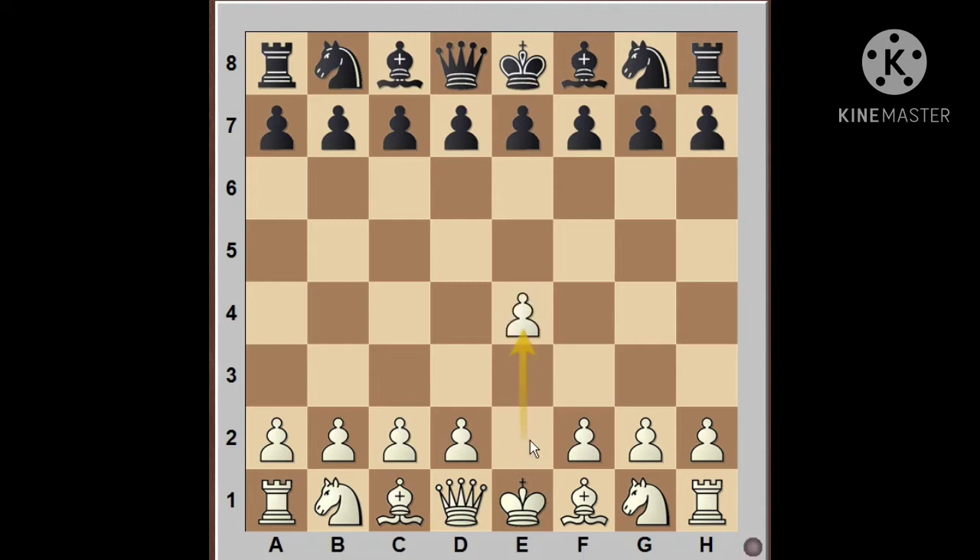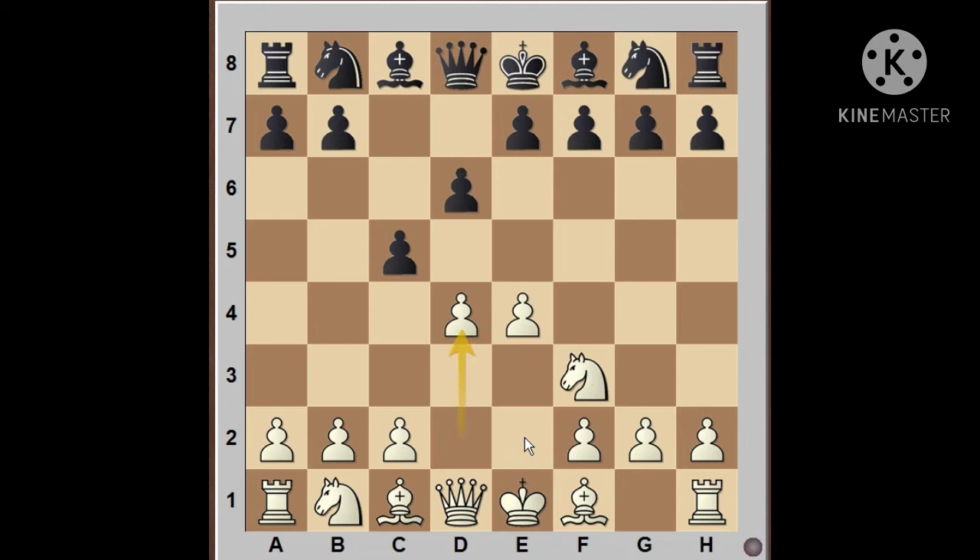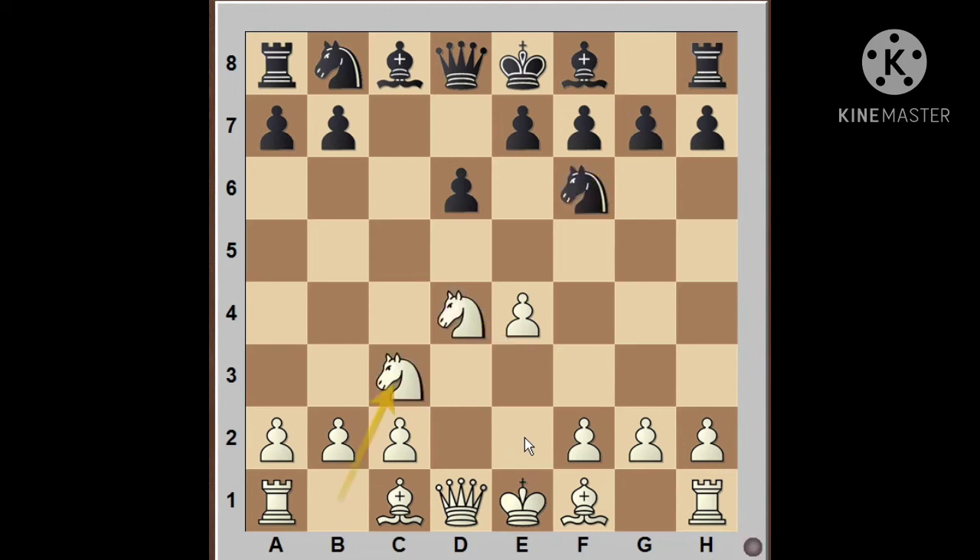We shall start the game with e4, c5 — this is the Sicilian Defense — Knight f3, d6, d4, c into d4, Knight into d4, Knight f6, Knight c3, and g6, which is the start of the Dragon Defense.